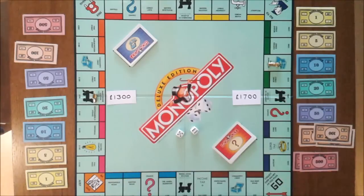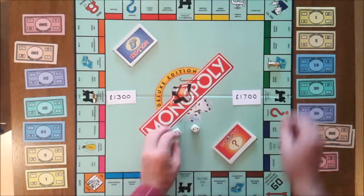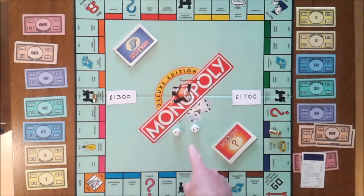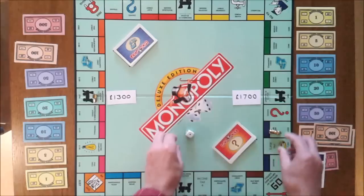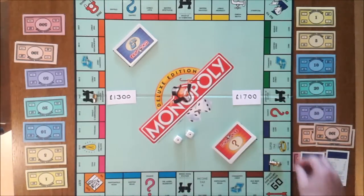Next it's Carr's second go. They throw a double two and end up on Park Lane, which they buy for £350. Because they have a double, they throw again and roll double one, landing on Mayfair, which they buy as well. So they've bought £750 worth of property and are left with £950.